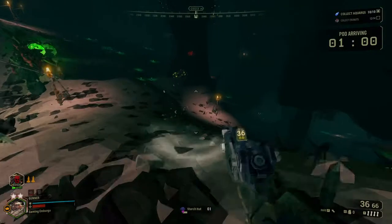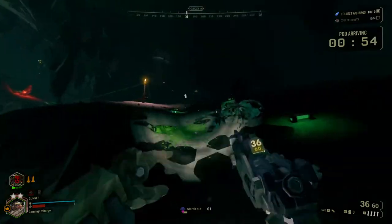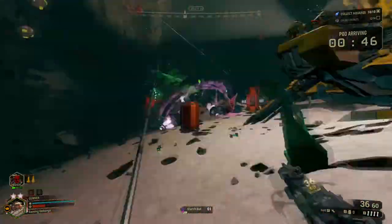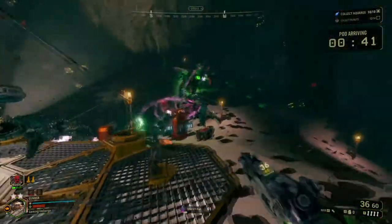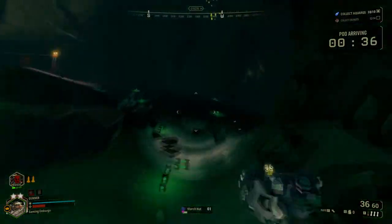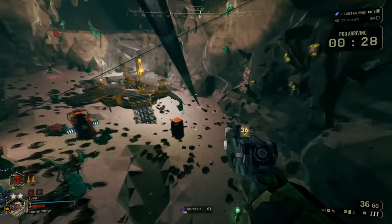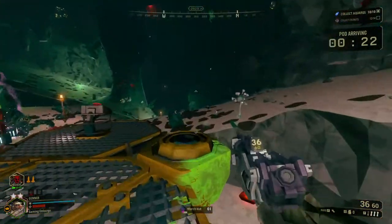I'm mostly letting Bosco do the shooting except for that acid spitter up on the roof making me nervous — they're always annoying. Just this loop I mentioned before. You're going to want to start looking quickly at cave layouts and understanding where it's easy to run, where it's hard to run, how you're going to get away. In general, the more room you have, the better — because you have more ways to make use of the room than the bugs do.